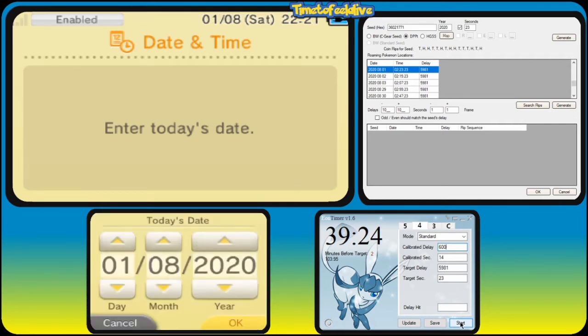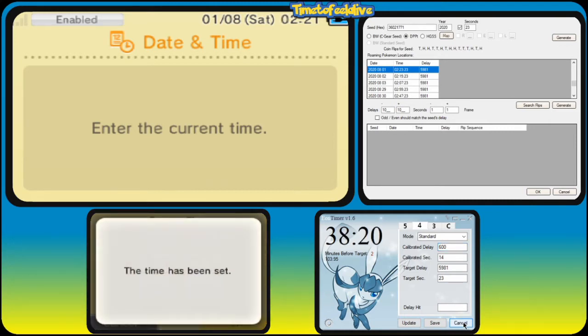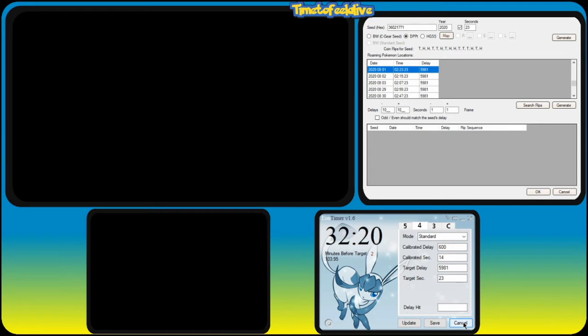The time that we're going to use is 02:23. But you can see on the Eon Timer it says 'minutes before target: 2', so we're going to bring this back down to 02:21. Now that we've done that, press the start button on the Eon Timer and set the time at the exact same time. Then get back to the home screen as quickly as possible. On the 3DS, just press the back buttons. On a DS, reset and wait on the home screen. Once we get to the home screen, hover over our game until the Eon Timer hits zero. It'll count us in with six beeps, and exactly on that sixth beep, press A and go into the game.